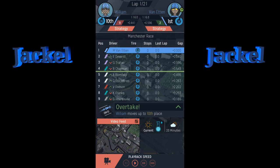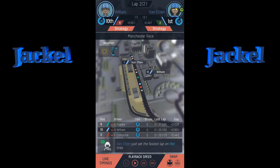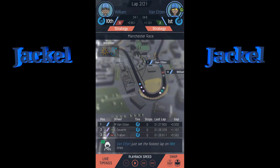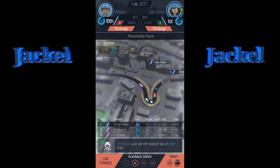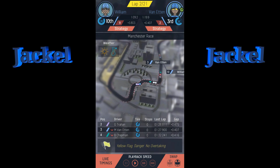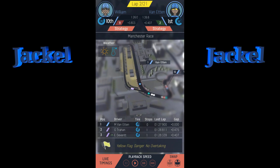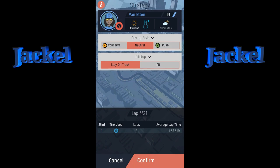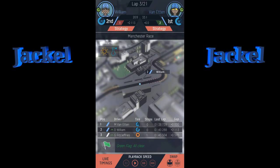Williams fell back but we got no warning. Usually they tell us about tire temps and everything like that. The weather is getting sunny and dry but we're all on wet tires. There's a yellow flag out — no overtaking — and everybody is coming in. I did not bring in Van Etting on the yellow flag, which was a mistake. I should have pitted with everybody else.